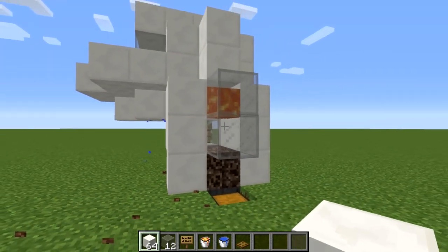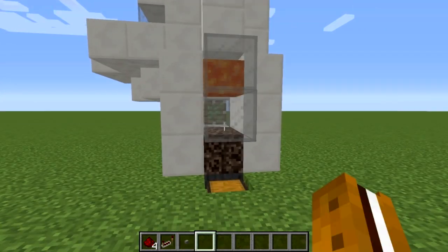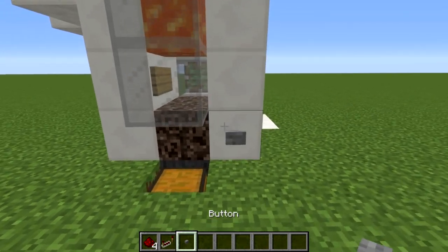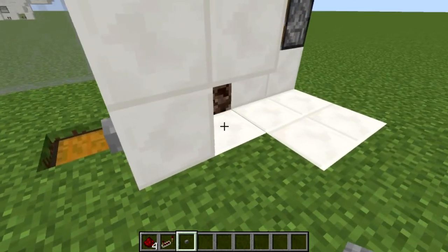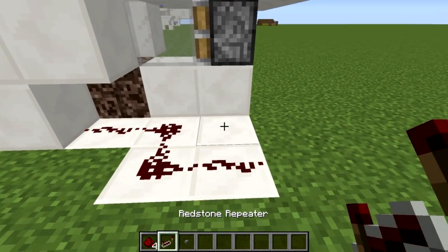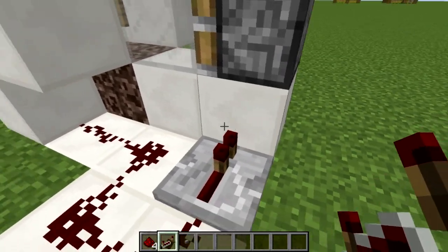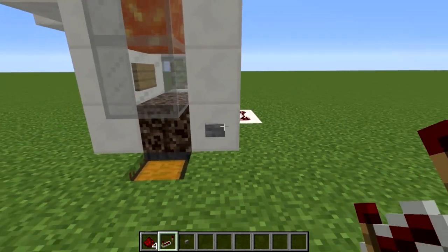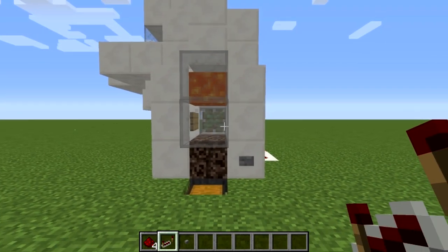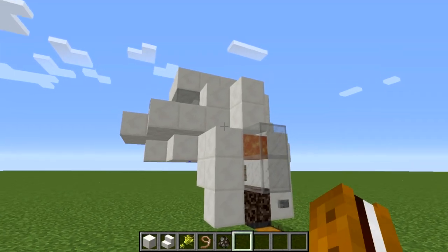Now set up the redstone. Place your button in the bottom right corner, then go behind it and place redstone going back and around next to the piston. Right next to the piston, place a repeater going into the bottom block. Now if you push the button it should activate the piston and push any adult cows forward.